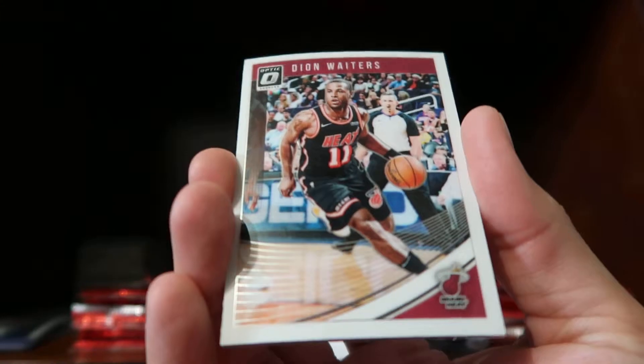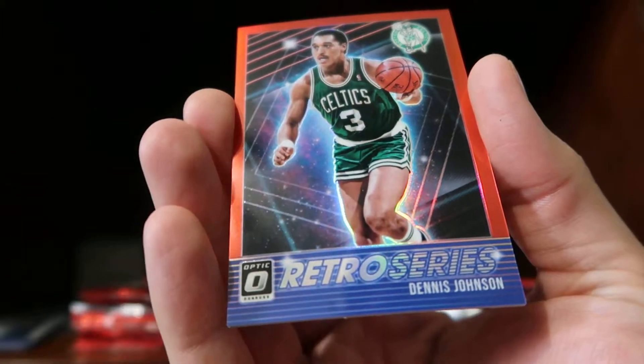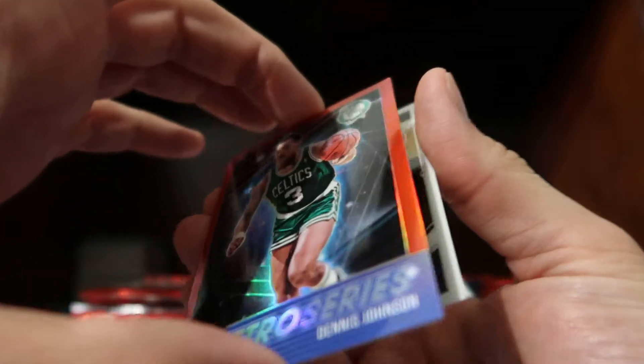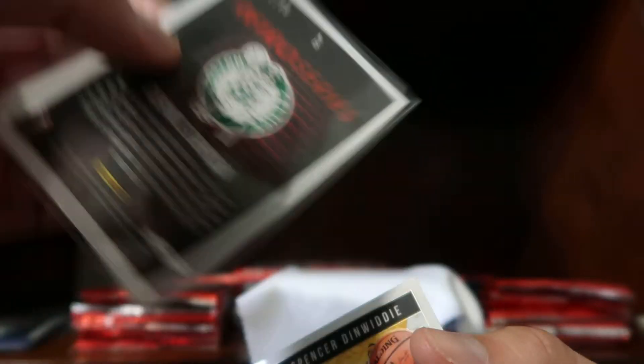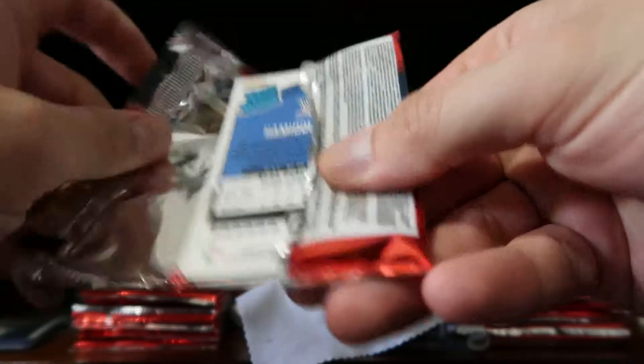We have a Deion Waiters base, a Ben Simmons base, and then we have a Retro Series color for the Celtics — Dennis Johnson — I think this is a red, numbered one of 99. We'll put that one right here in the middle. The last base card is Spencer Dinwiddie. We are also looking for an autograph — that's something else we do get in here — as well as the number to 13. We have a base of Drew Holiday and a Rajon Rondo in his Lakers uniform.